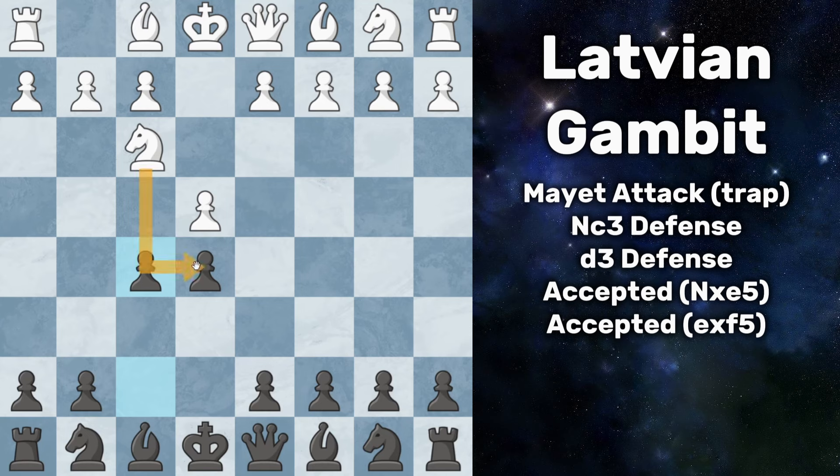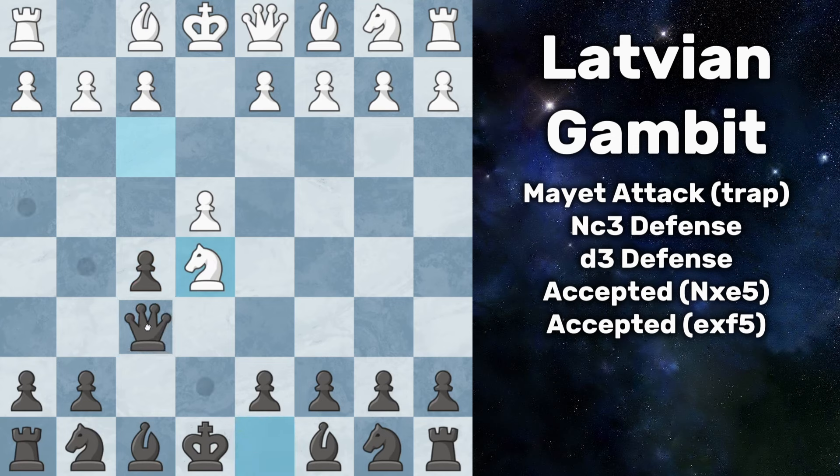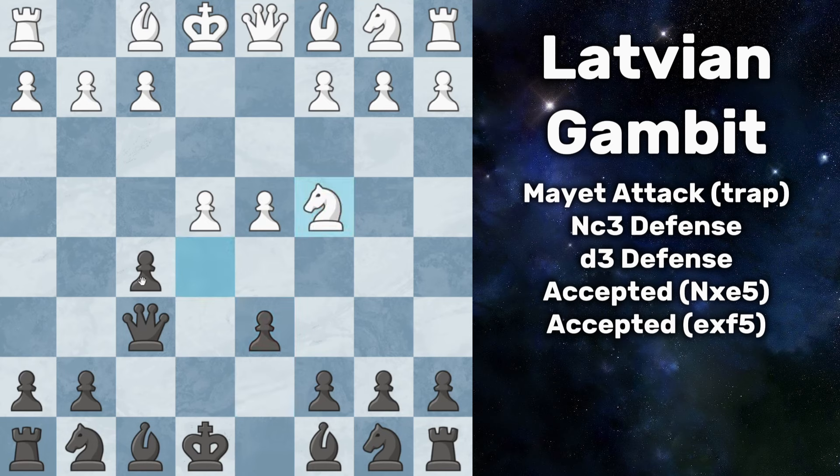Now let's look at if they take our e5 pawn with their knight. What you want to do here is move your queen out to f6, immediately attack that knight. It must be defended, so everybody here plays pawn to d4 just defending the knight. But you don't want that knight there at all, so just play d6, keep kicking that knight out. They have to back up to c4, and now you capture the pawn on e4. At this point you're not even down any material and you have a much stronger stake in the center than white.